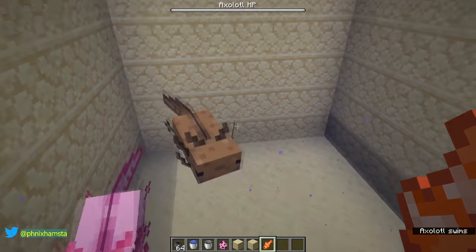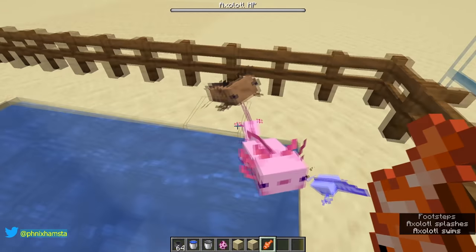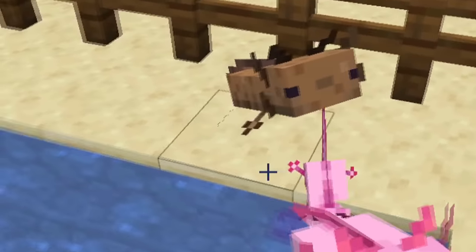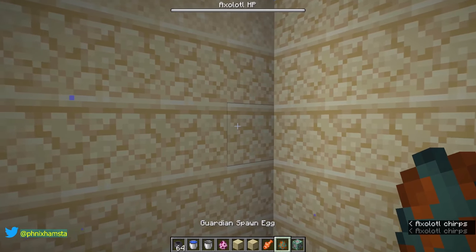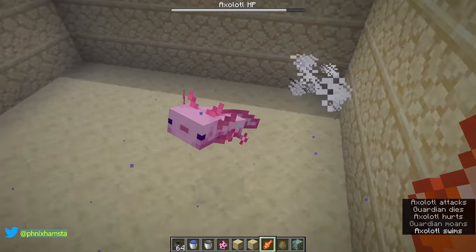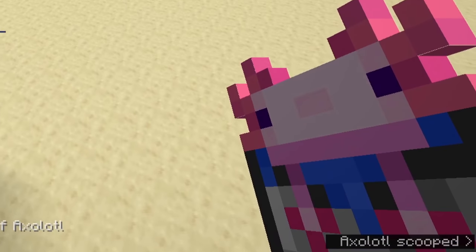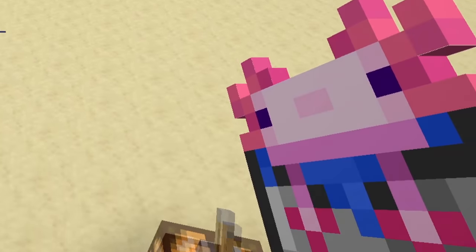You can also feed them with fish, and there he is. They love it so much that they'll literally fly to try to get it. Also, they can one-shot guardians. You can also put them inside buckets — I've got a bucket of axolotl and you can do whatever you want with it.